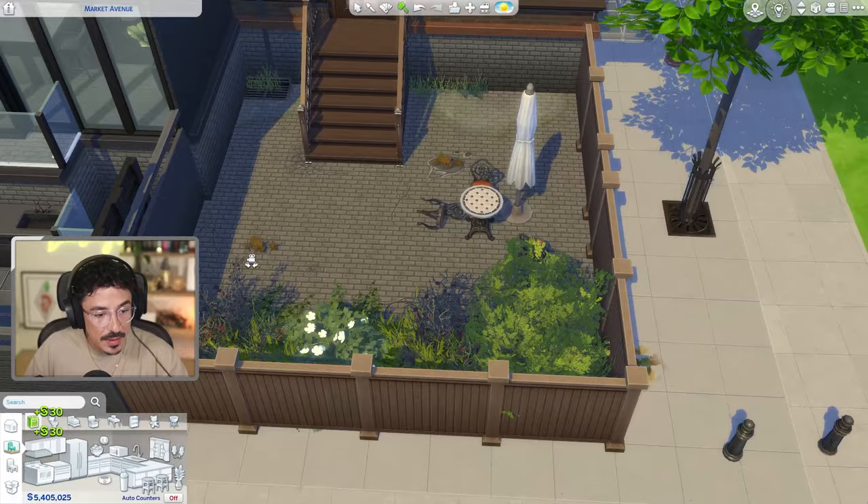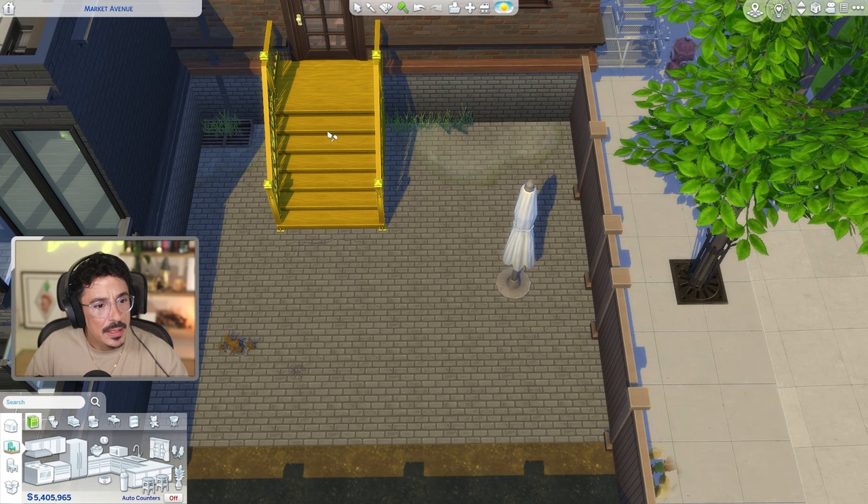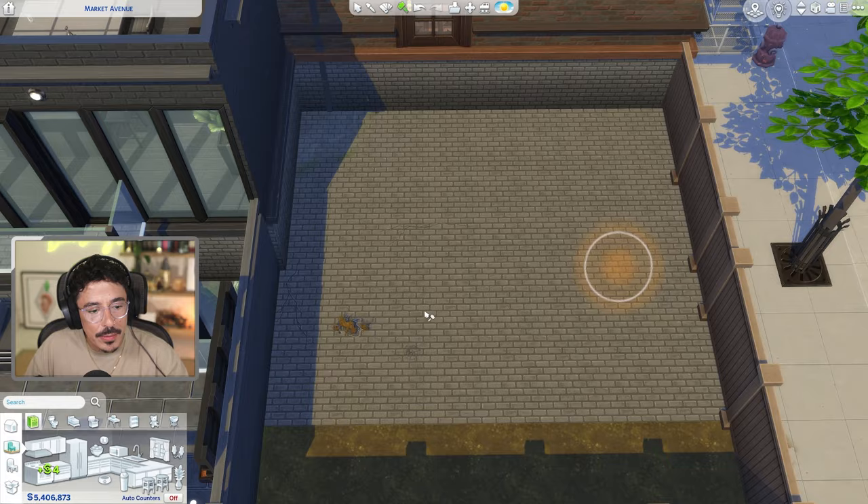Let's get rid of all of the old stuff in here. They're going to get some new flooring or maybe just revitalise this brick out here. I'm going to get rid of the stairs for now because I want to do a little bit of a decking moment out here as well.